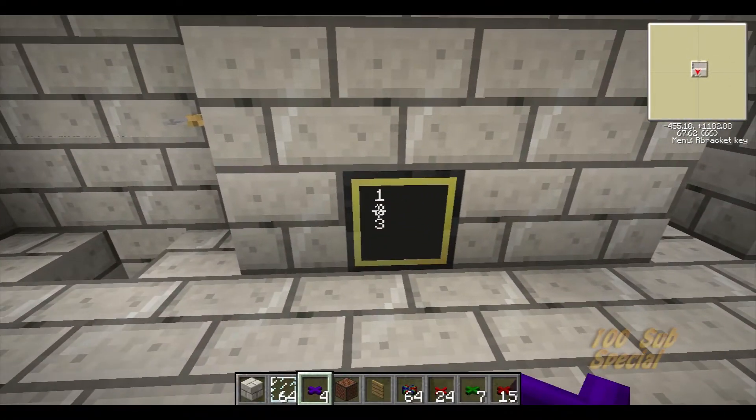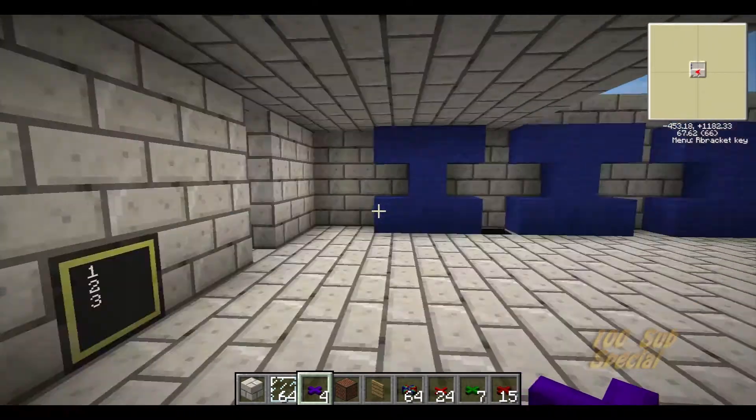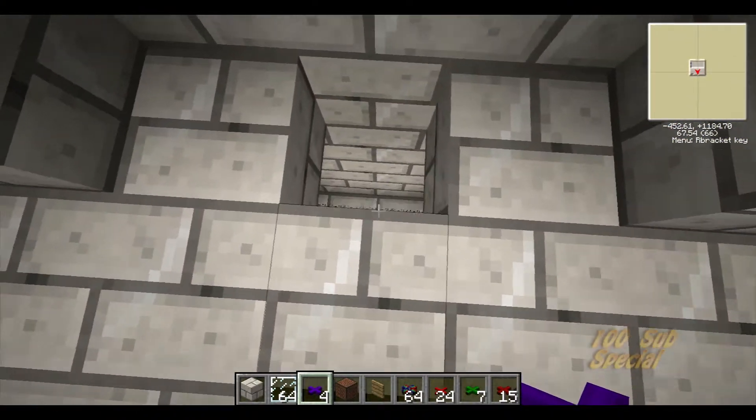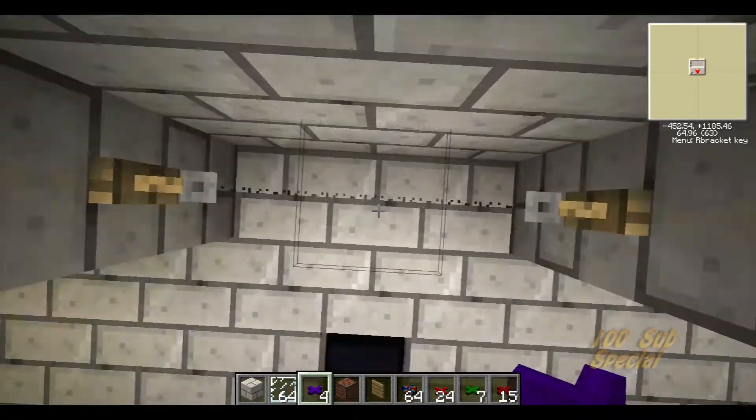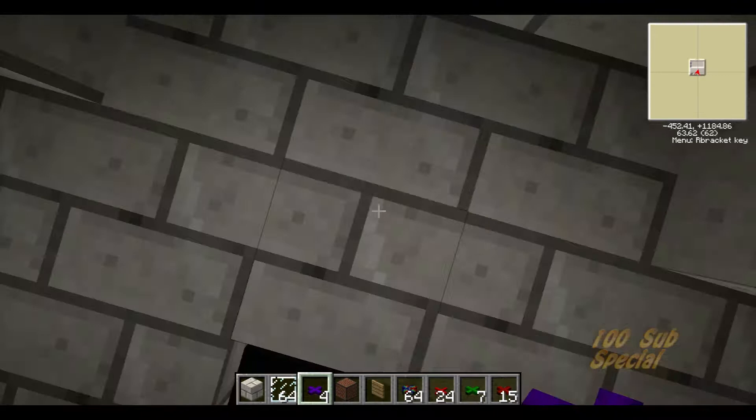Let's go ahead and show the descent portion here. As you can see, I've selected floor 2 and we're currently on floor 3. When you do that, it deploys the piston for that floor so that you fall down through it to that floor directly.